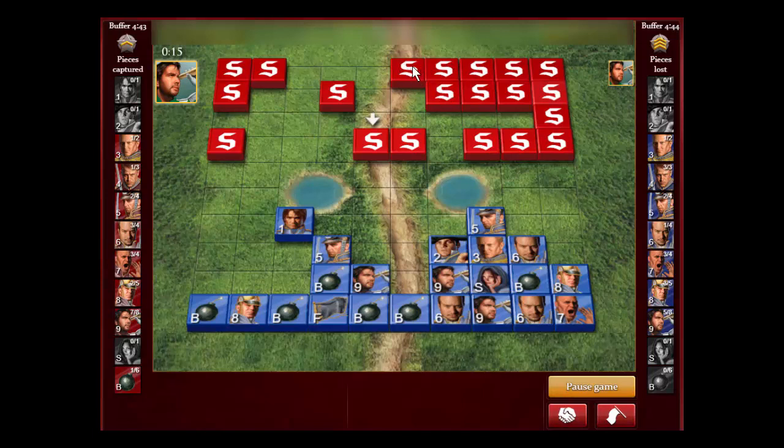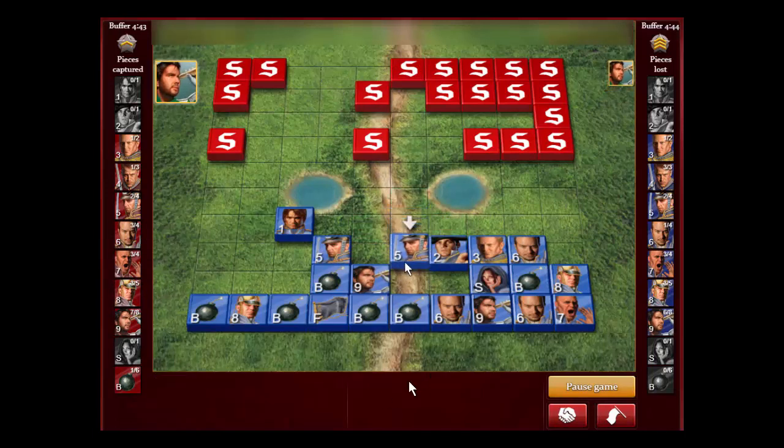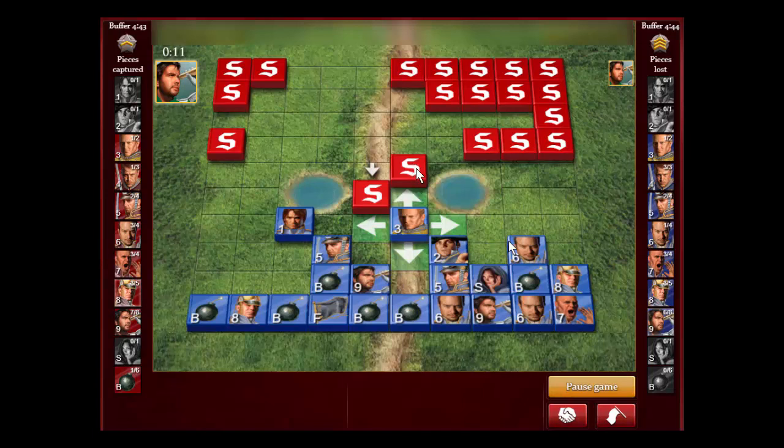So targeting this or this with a minor is the new goal. I have to be careful because I only have two minors left. I should have known that piece was a minor because it came from the back row — that was not paying attention. A better player would not have wasted a scout on that; they'd have figured it was a Sergeant, Lieutenant, or Miner. It's unlikely to be a Major or Colonel from the back row. That was a memory blunder. Now, this piece was next to the bomb and he didn't attack my miner with it, so I'm assuming it was a Major because we got the Colonel on the other side.